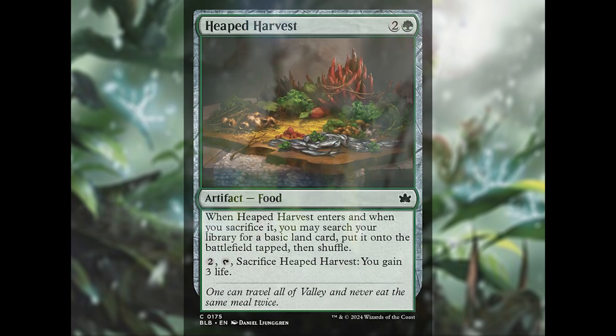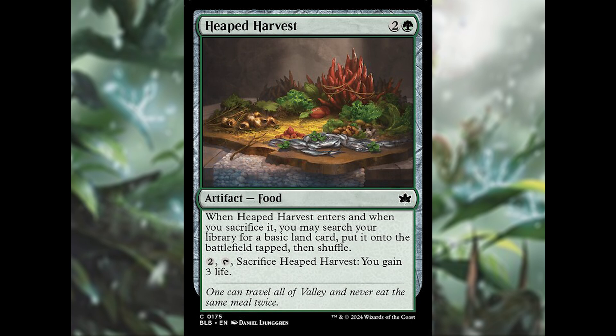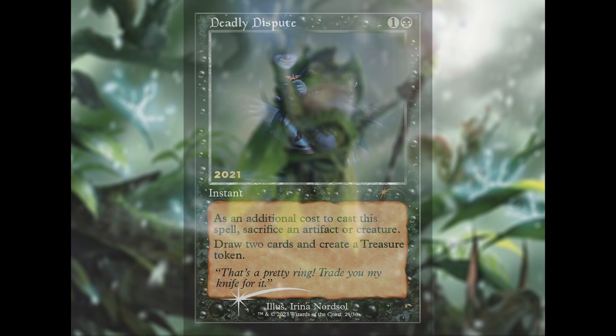On to green — this color has really struggled to remain relevant in the format. As much as I love a good stompy pile, in Bloomburrow we are receiving some new food to savor. We're talking about Heaped Harvest, a new artifact with the food type. For two generic and a green, we essentially get an effect very reminiscent of Cultivate, with the added bonus of a little life gain. When this food enters the battlefield, we get to tutor a basic land and put it onto the battlefield tapped, and we get to do it again when we sacrifice it. It also has the usual food ability of tapping and sacrificing for three life. The biggest question is where this card will fit, as many people have tried making food decks a thing — usually featuring Cauldron Familiar — and they have failed to have a lasting impact on the overall metagame.